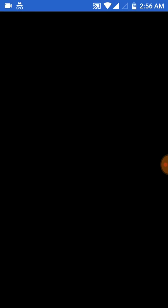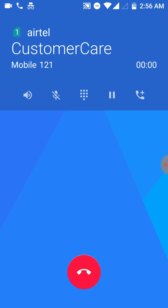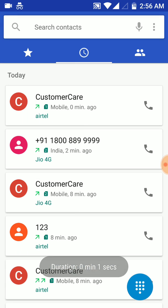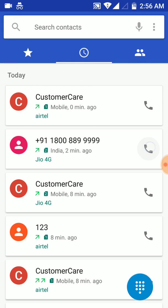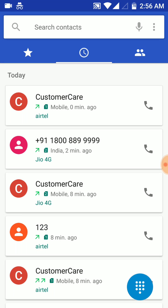First I'll make a call from the first SIM, that is Airtel. Yes, we can make a call from Airtel, the first SIM. Now we will call from Jio, that is the second SIM. See — mobile network is not available. I have seen this issue mainly in MI handsets, though it might be a problem in other models also.